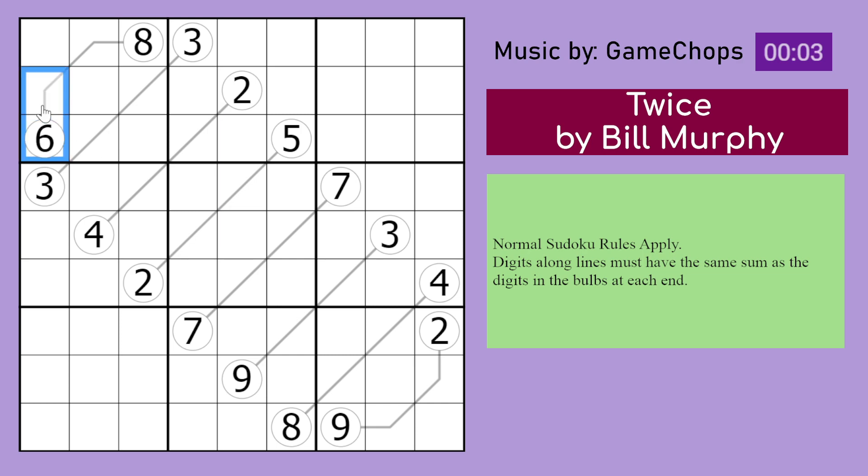The first thing I see is this 6, 8 here because that sums to 14. So those two sum to 14. That can only be done with 5, 9 because they can no longer be 6 and 8. It also can't be 7, 7 because they're in the same box.